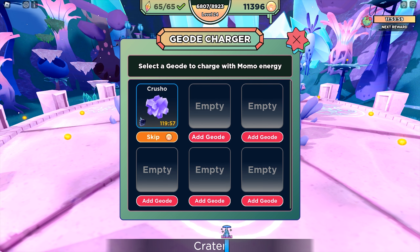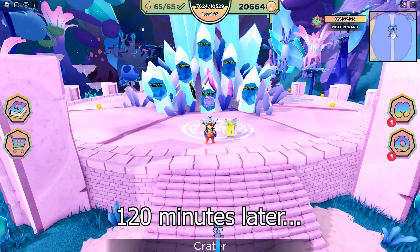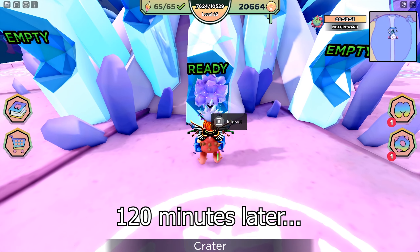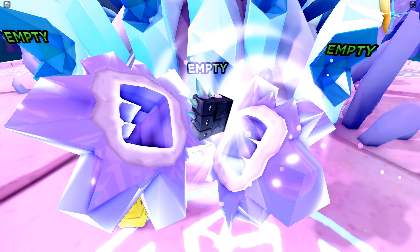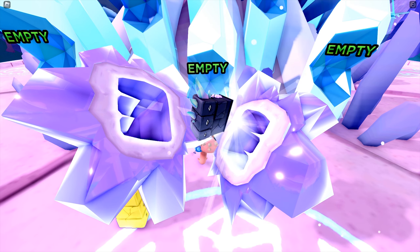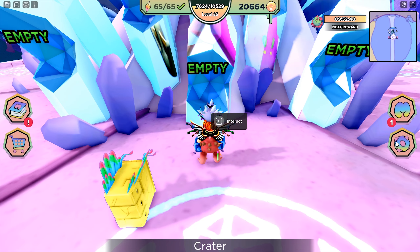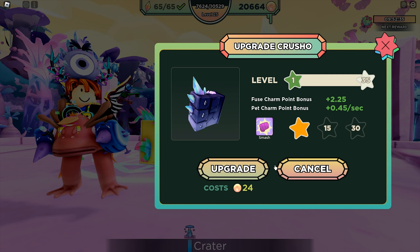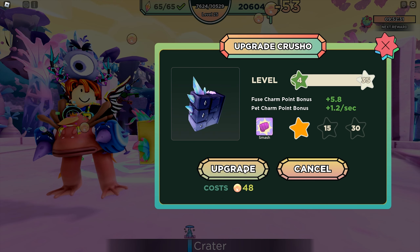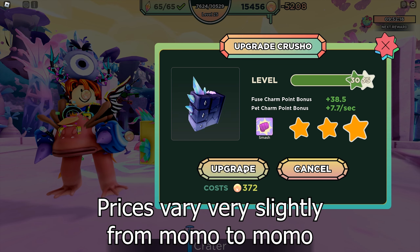A mythical Momo takes two hours to hatch and it costs 6,000 orbs if you want to hatch it immediately. It will cost around 7,500 orbs to fully level it up from 1 to 35, which is the maximum level cap now.